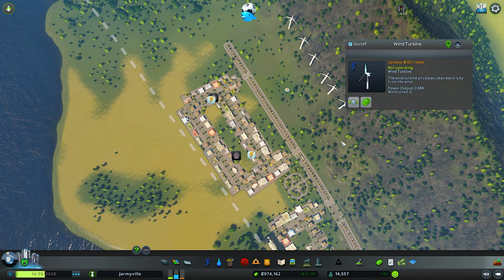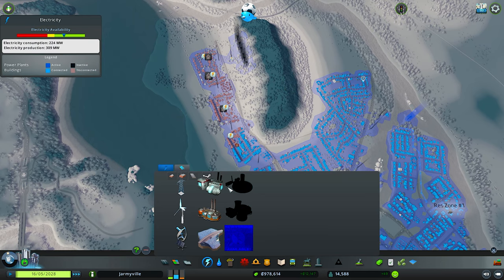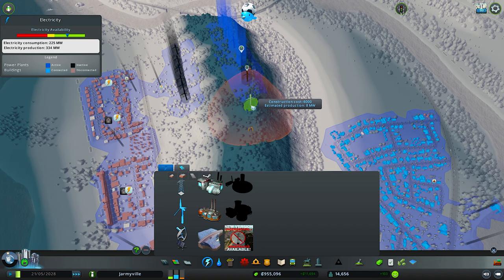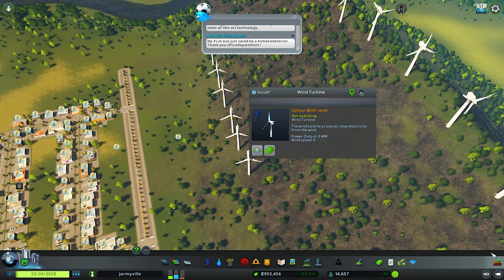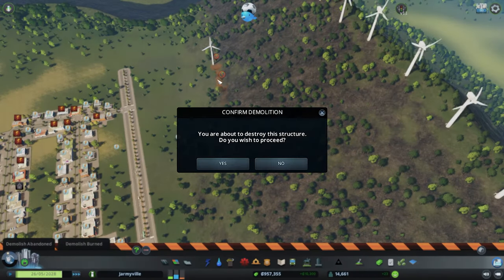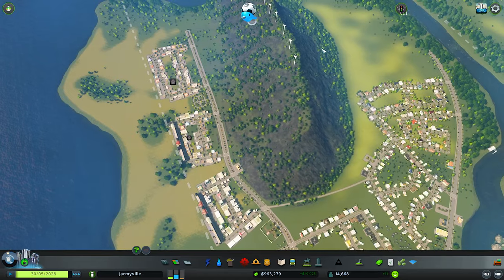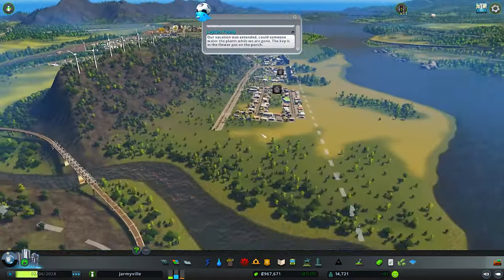Wait, why are the turbines not moving? There's no wind? Oh, I see why — they need to be on top of a mountain to actually be effective. So we just spent money on those for no reason. Look how fast they're going up here now! Let's remove the ones in the wrong spot and run underground power lines up to here. That actually looks very, very nice.